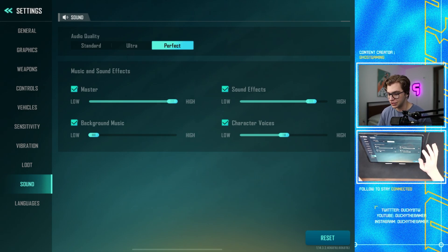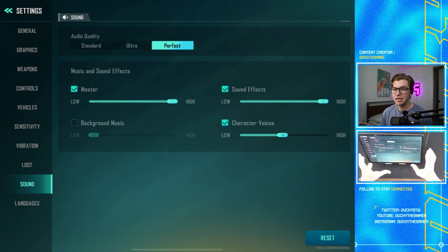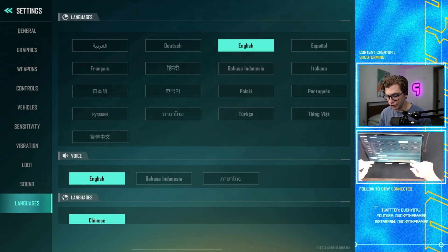For sound, put it on Perfect. Master volume should be at 100. Sound effects you also want at 100 — those are things like gunshots and footsteps, the audio cues that are really important. For background music, I turn it off because I just don't like listening to it. For character voices, these can be helpful since your teammates' characters sometimes have audio cues during battle, giving useful in-game comms, so I'd keep this around 50. You can turn it off if you don't like the sound of the voices.